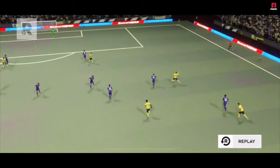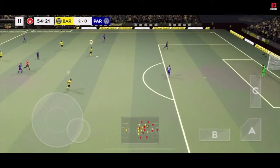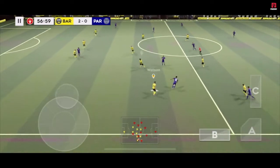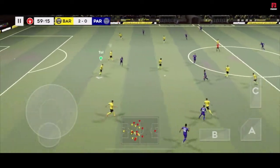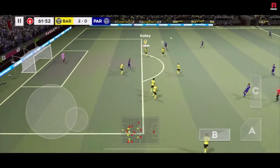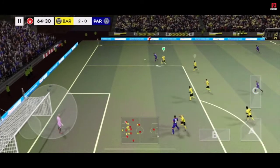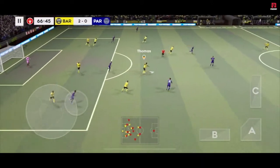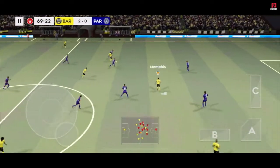Let's see how close that one was to going in. Played short by the keeper. That's good link-up play. Here's Paredes. They've won the ball back again. It's Messi with the ball. Oh, wayward pass — normally so accurate with his distribution. It's Messi with the ball again. Finds his teammate. That's nicely played. Great skill from this player.